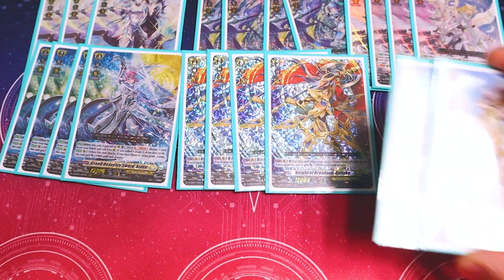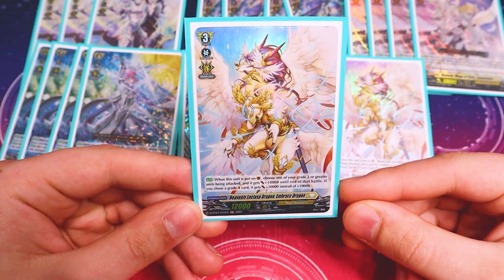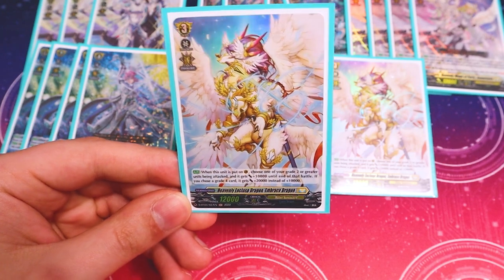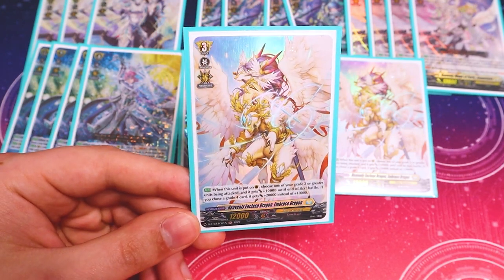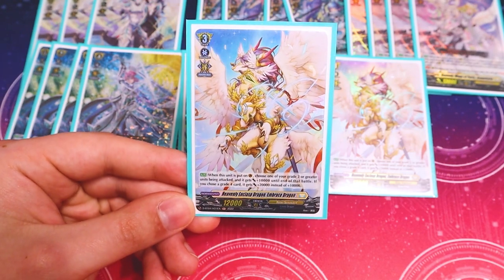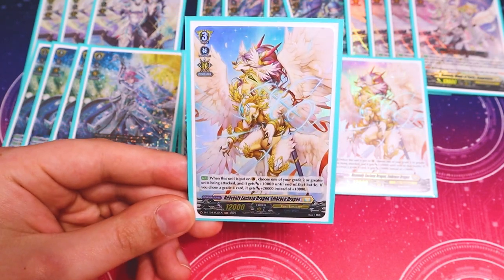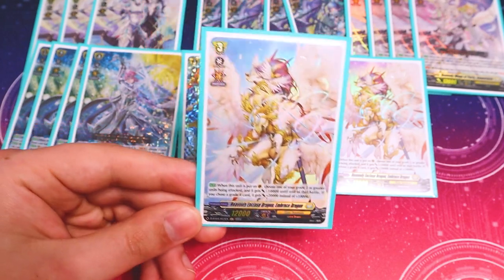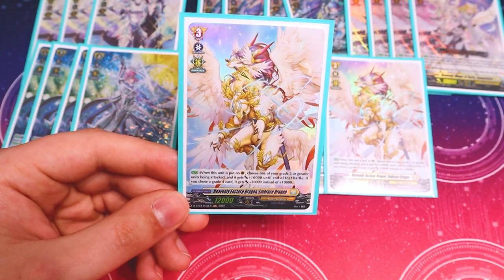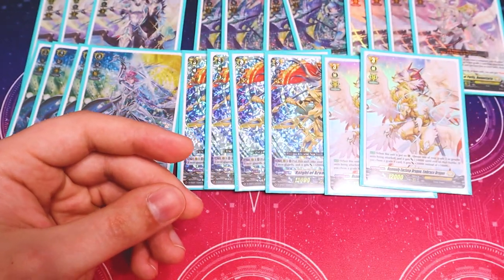I am running two copies of Embrace Dragon. This is your shield. When it's placed on the guard circle, you choose your Vanguard, and if it's grade two or greater, it gets 10k power — so it's like a 10k shield. If it's grade four, it gets 20k. So by the time you're on Bastion Prime, this is a really good shield. But it's also just for early game so your opponent doesn't rush you, and it's still a good shield while you're on the grade three Bastion. I'm literally running just two because I want to be a little more aggressive. If you feel like you need more shield, I would recommend running more copies of this.